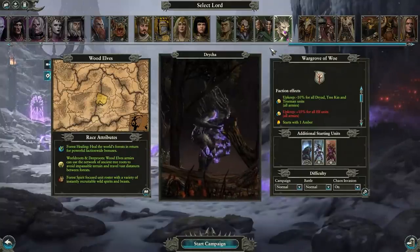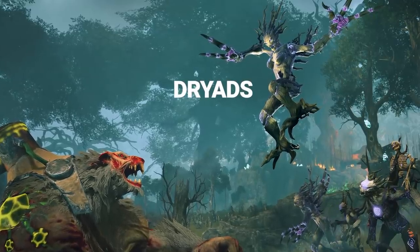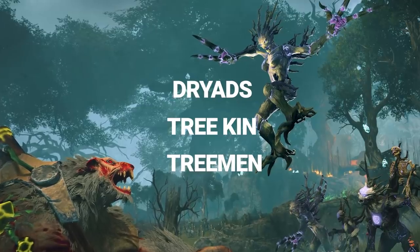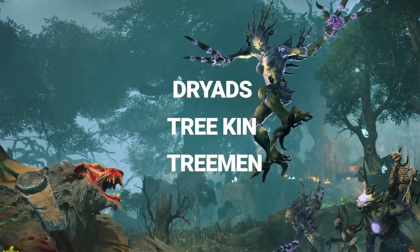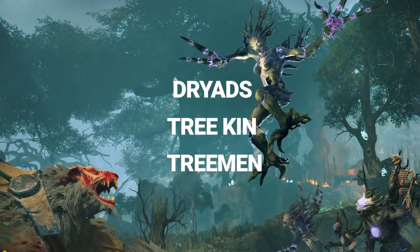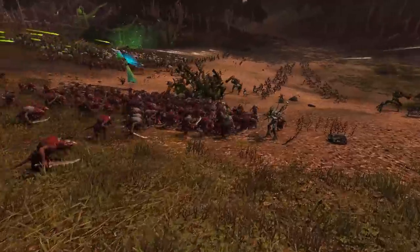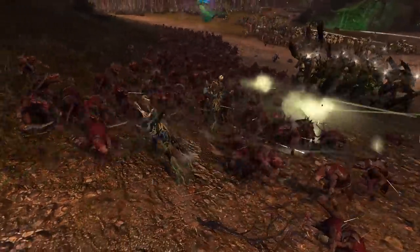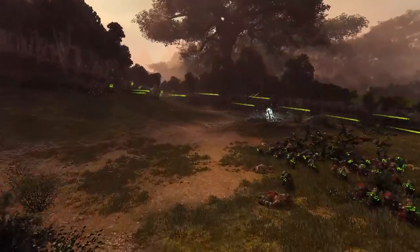Some quick-fire campaign changes and new features. Aspects: Dryads, Treakin, and Treeman in Durthu and Dryka's factions will have access to Aspects — purchasable upgrades that will shift a unit's role by increasing certain stats at the cost of others. Spites: Ancient Treeman and Branch Wraiths in all Wood Elf factions now draw from a separate pool of potential character traits to regular Lords, called Spites. Each Spite offers a powerful campaign effect and battle ability.